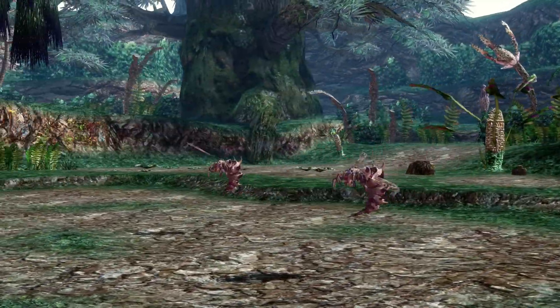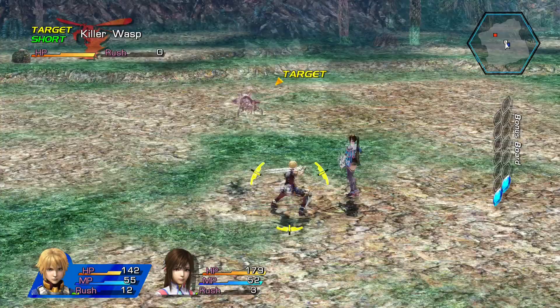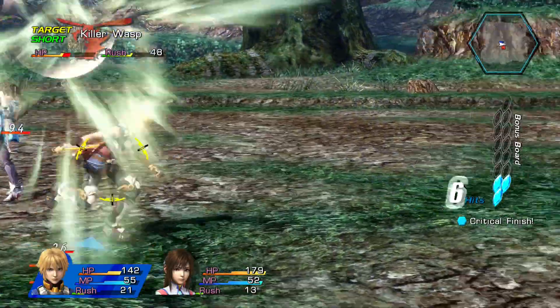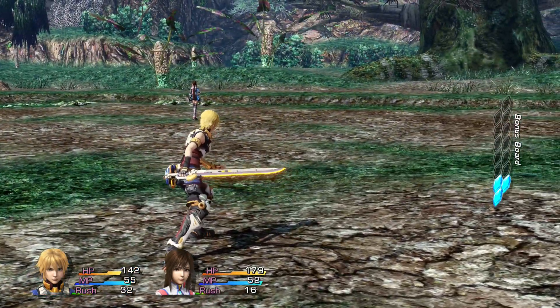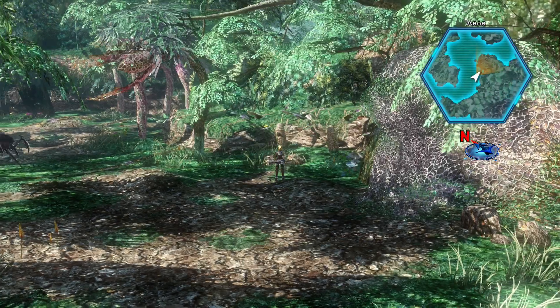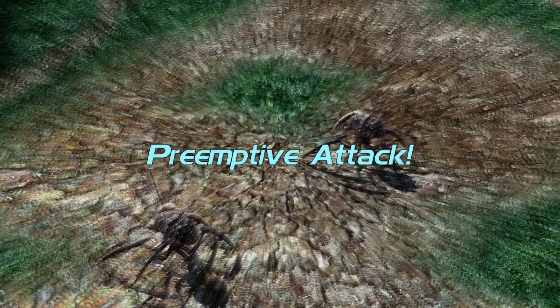We got a new enemy — killer wasps. Not the bees! The best way to deal with them is to blindside. We are weak to earth, although we don't have any earth elements right now. These guys aren't so tough, but the bees we encounter later in the game are just downright devious — they will kick your ass and you will learn to hate them as much as I do. But for right now, nothing to worry about.